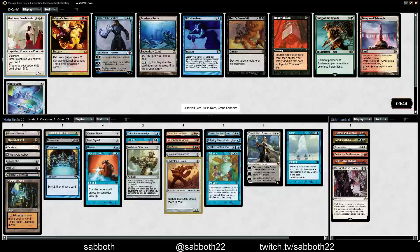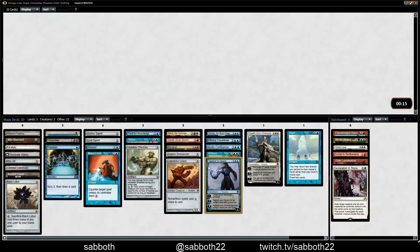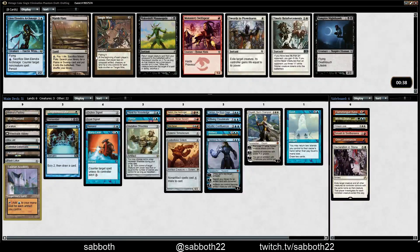Elesh Norn and Tezzeret and Academy Ruins — but there's no recurrable artifact we have except Black Lotus, and I suppose Simulacrum if it dies. I like Tezzeret here. Does Skullclamp do anything? It does a lot with Elspeth, but once you play Elspeth you already have an Elspeth in play. I like Tezzeret — with enough Signets you just win the game. Academy Ruins is still working pretty well with the theme, but I like Academy there. There's also an Ajani.